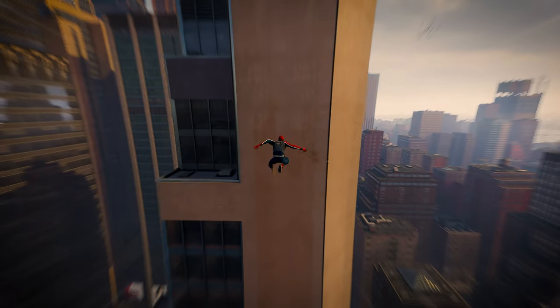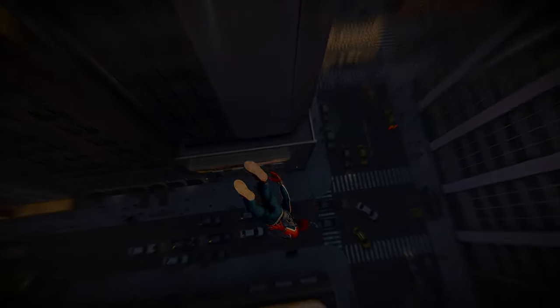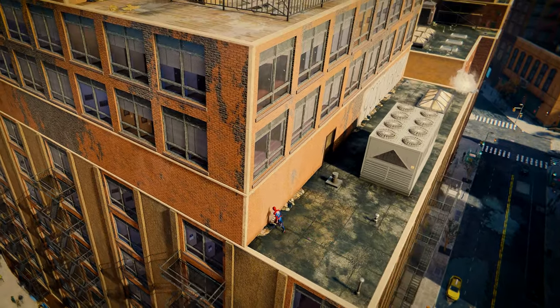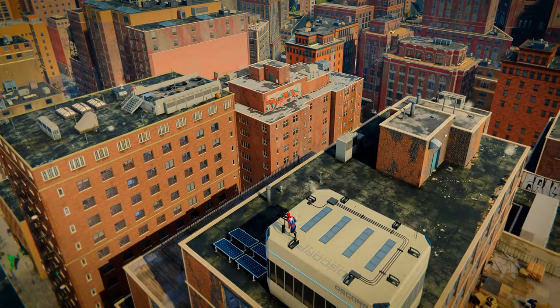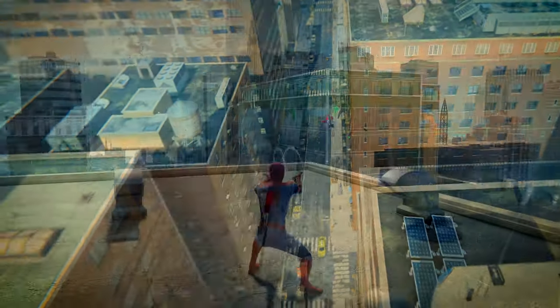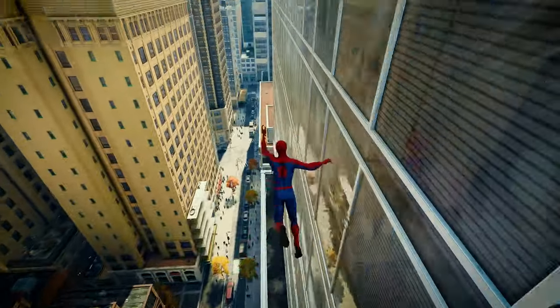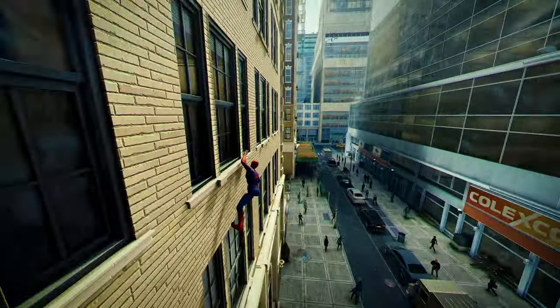If you accidentally swing head-on into a wall, press square and kick off into a dive. Hold circle during wall runs to transition from vertical to horizontal surfaces. Dive into walls to generate high speeds — try to challenge your graphics card to keep up.